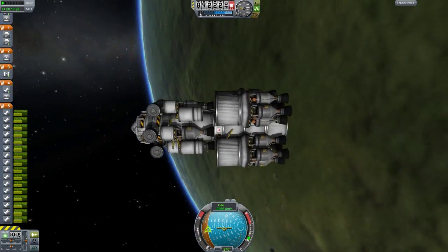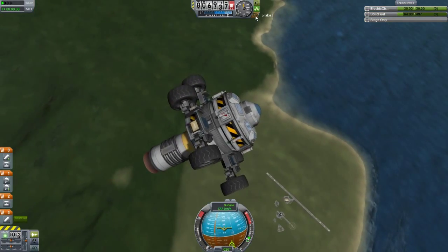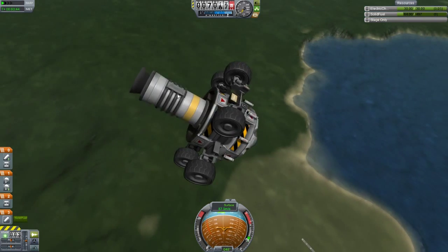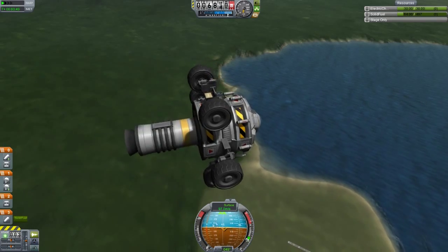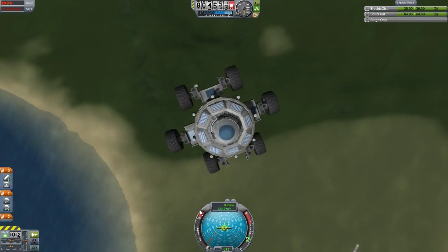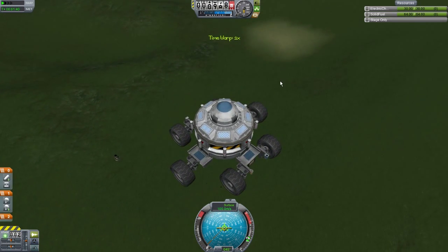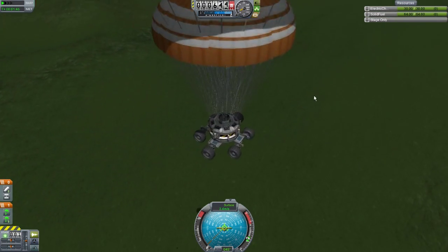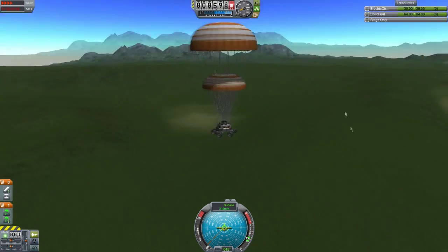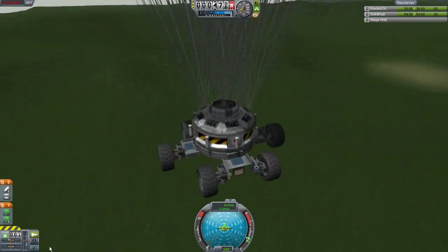I'm just going to go onto the launch pad and show you what it can do. This is going to be the lander going through Lathe's atmosphere. Once we find where we're supposed to land, the stage will separate, and then I'm going to open up the parachutes to slow it down nicely — bringing us down to around 3 meters per second, which is just enough not to damage these wheels.